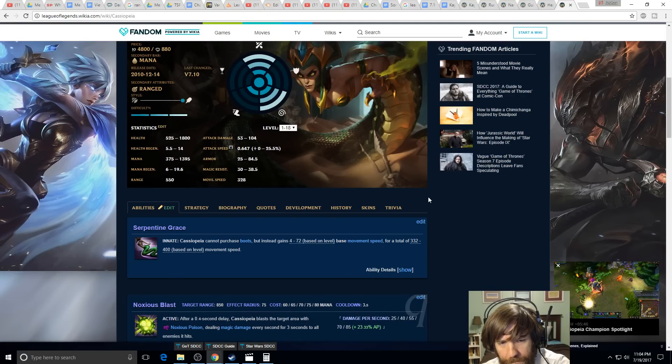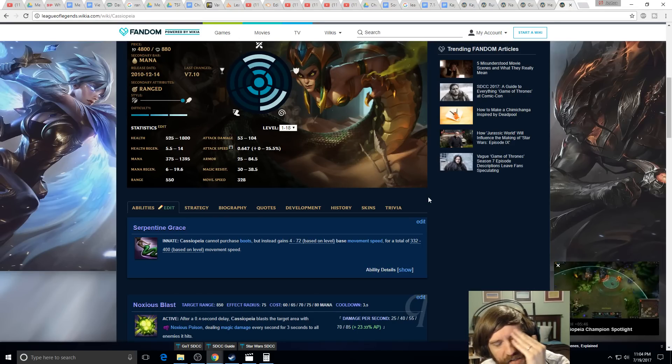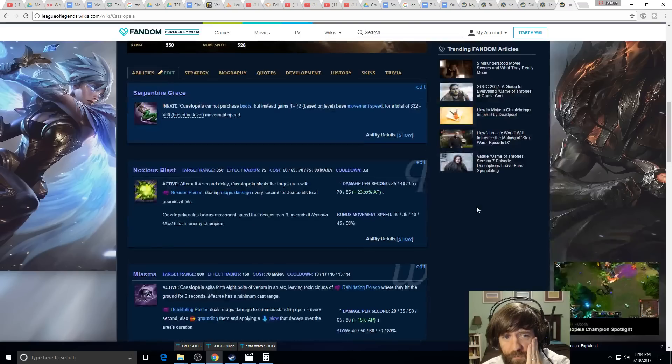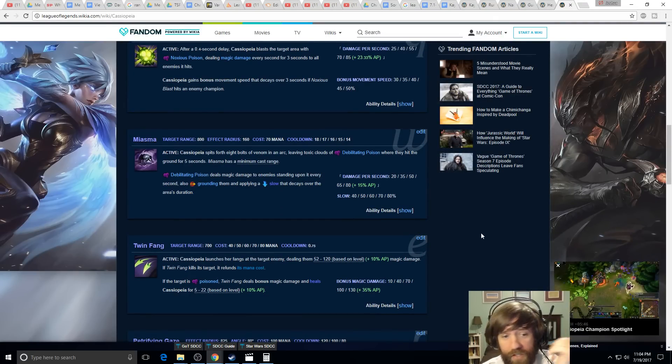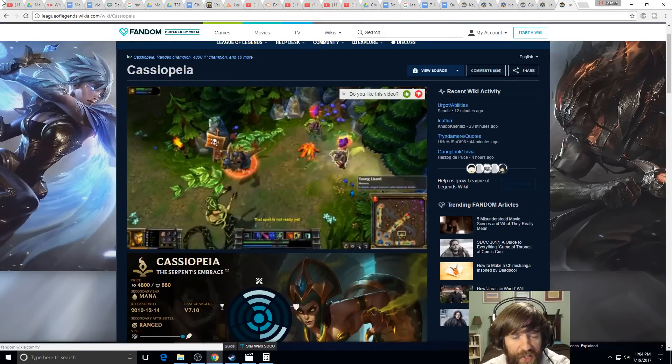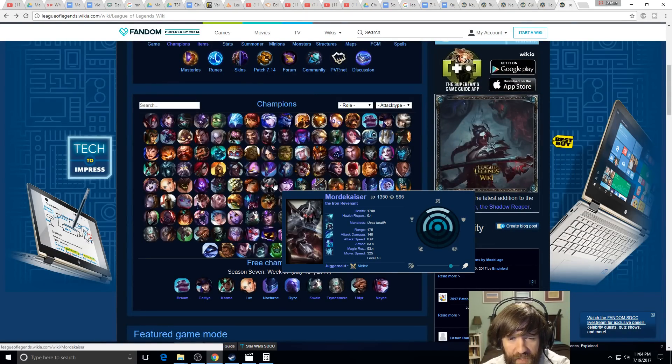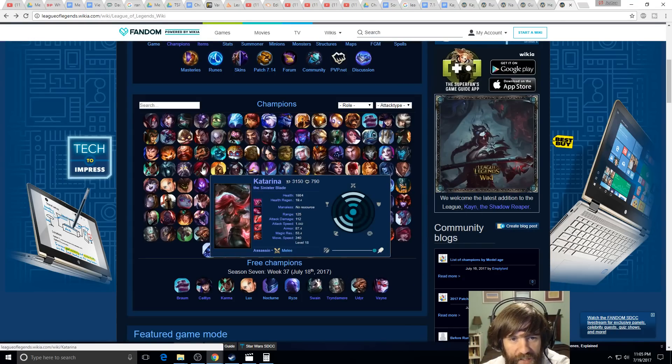Mordekaiser has been marketed as a bot lane champion — interesting but he's melee. For AP bottom lane options I would recommend in order: Cassiopeia, Victor, Ziggs, Katarina, Ryze. Victor does really nice sustained damage plus burst. Katarina, while not ranged, if she gets resets and you can keep her alive while she's death-lotusing, she can output really high sustained damage. Vladimir might be another option with a question mark.